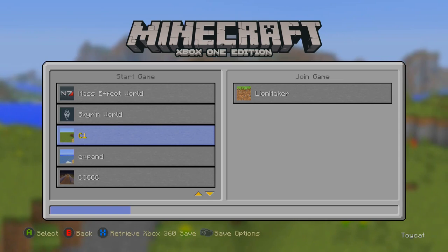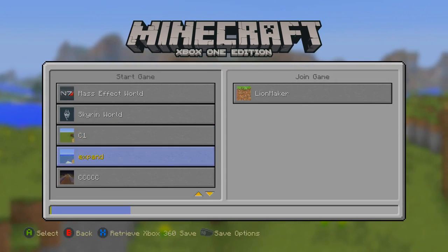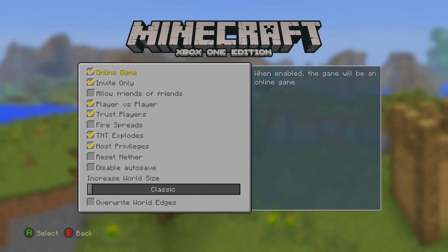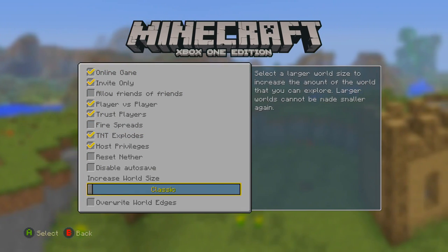So once you convert a world over to the Xbox One and retrieve it, you have to actually go into the world for this to work. Then when you go into More Options, it will give you the increased world size options.